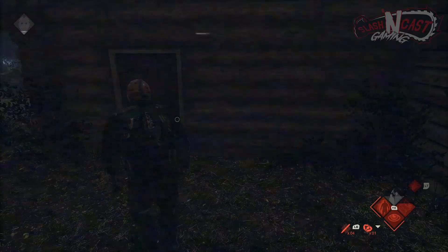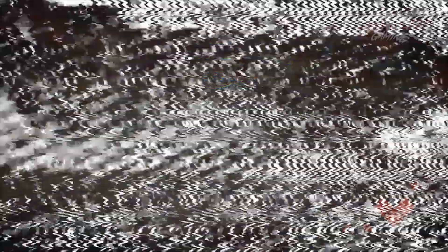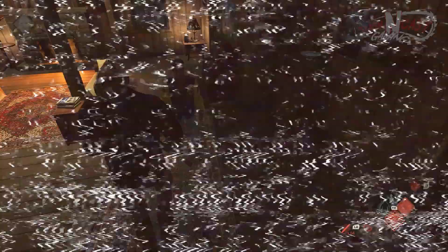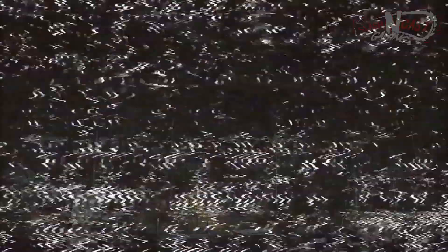Definitely make sure you are always listening closely while playing as Jason, as vehicles starting, mistakes made by counselors, and traps going off can be heard and are key to responding quickly to counselor actions. Some counselors may want to go toe-to-toe with Jason and will often group up to beat up on you — this is where combat stance will prove to be crucial. You can use your combat stance by pressing in on your right analog stick, which will allow you to lock onto a player and block attacks, limiting the odds of you being stunned. If players are trying to get your mask off, definitely take advantage of combat stance and slash them down before they even get the chance.